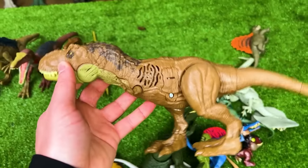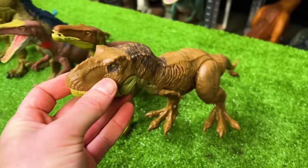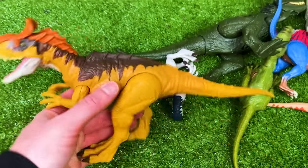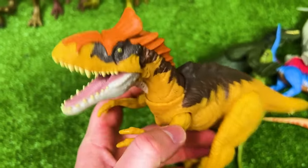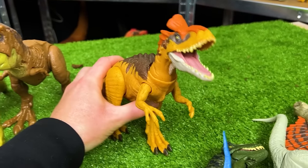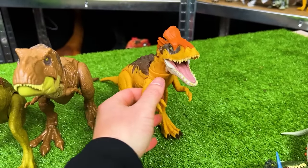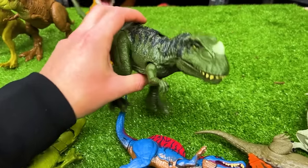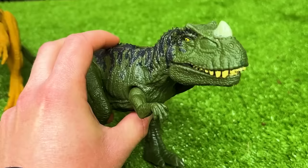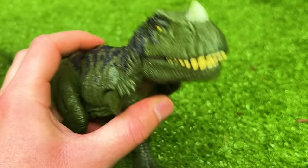We've got another T-Rex figure — this is the Sound Surge Edition T-Rex from Jurassic World Dominion. Over here is a yellow Cryolophosaurus figure — check out the crown on the top of its head. With this figure you can use its tail to move its head around in a real lifelike way. This next figure is a Ceratosaurus in the dark green coloring with black detailing on top — and like many of the newer figures, it has a slide lever action on its back to activate the jaw and the sound effects.